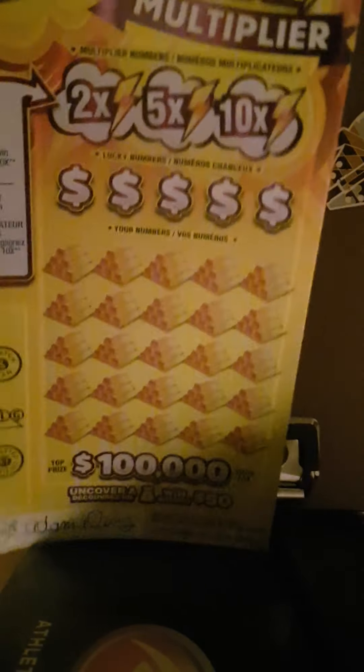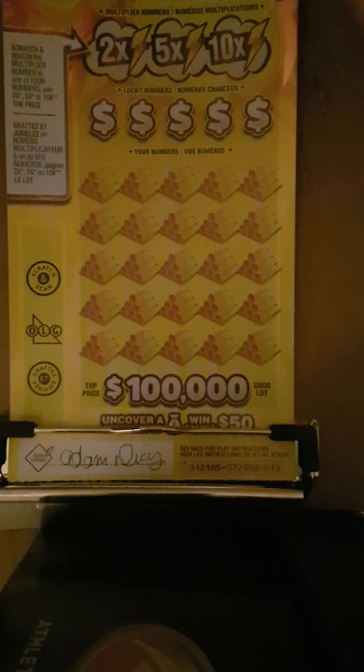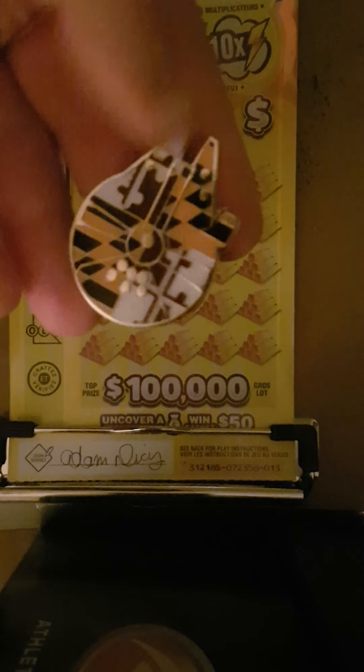The next one is the Boom Multiplier. This could be a gambler's ticket — the Georgia Gambler, the Gambler After Dark. I'm going to use Scratcher Jedi's coin.